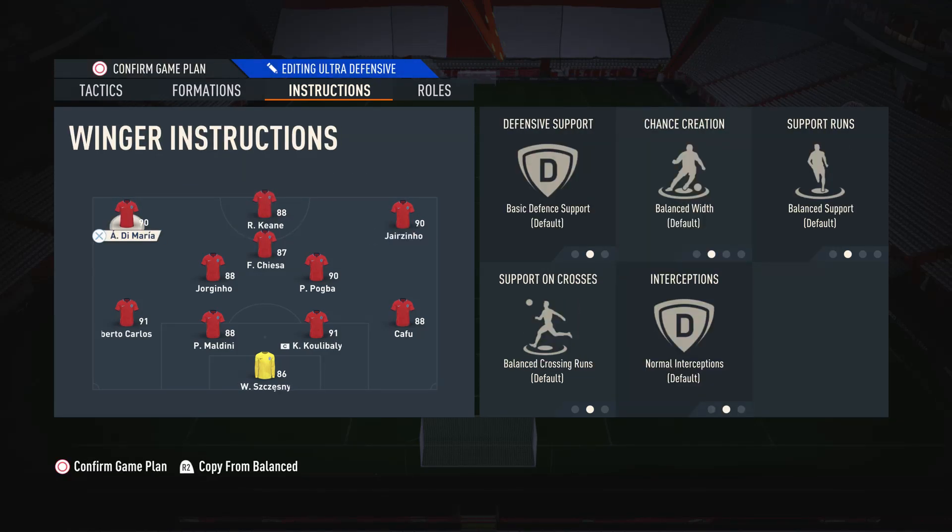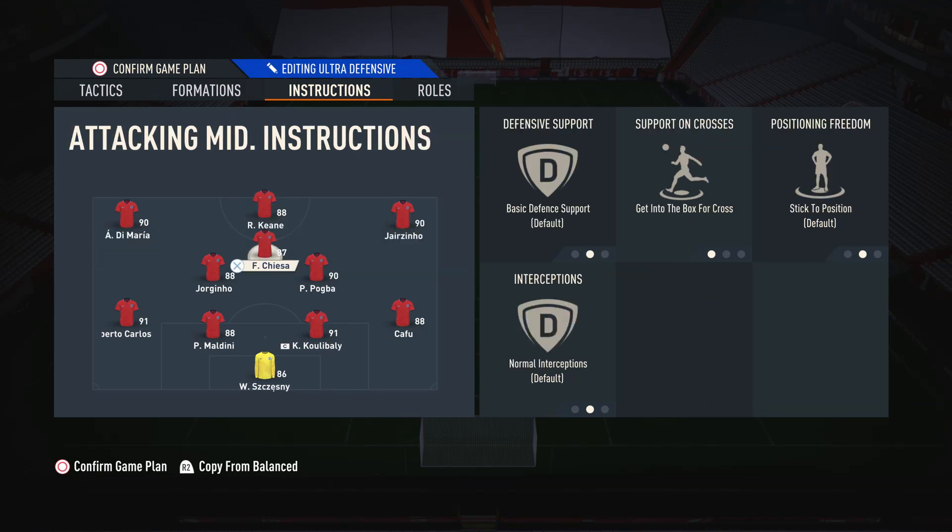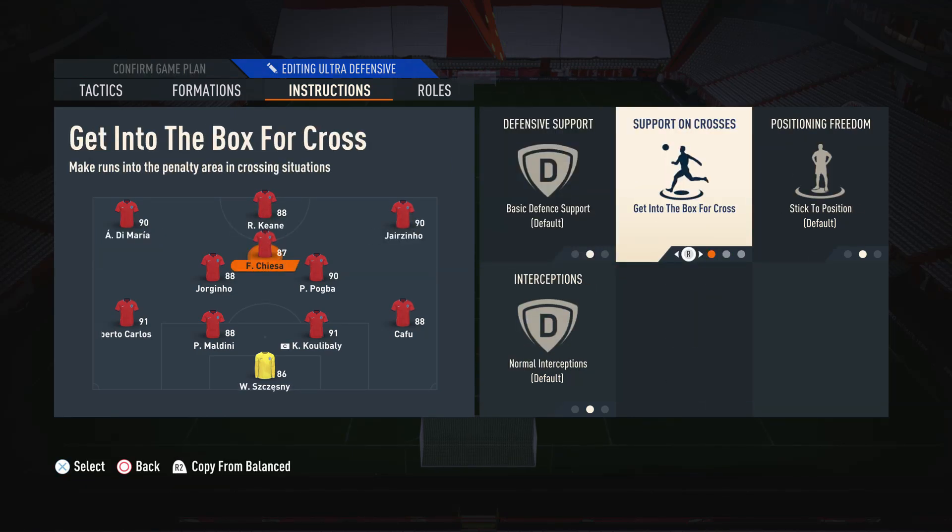I leave the wingers alone as it's a bit more free-flowing in this formation. On the CAM, I like to have him on getting to the box for cross, and then we leave everything else alone. We have him on getting to the box for cross because sometimes he doesn't get involved enough when we are attacking. If you have him on balance crossing runs, he'll be a little bit too conservative. So by putting him on getting to the box for cross, we're making sure that he is getting involved as much as possible.